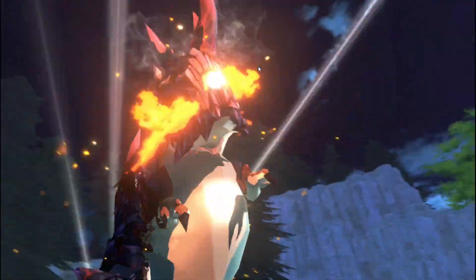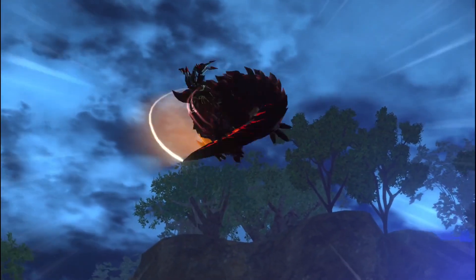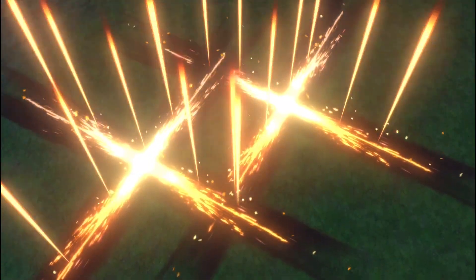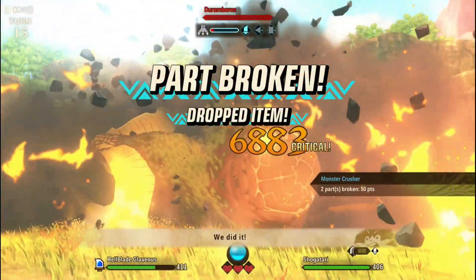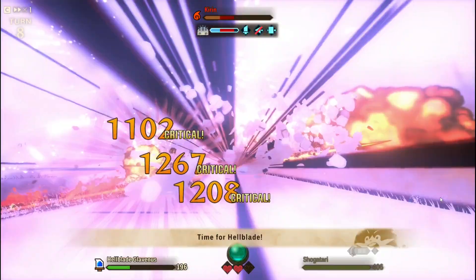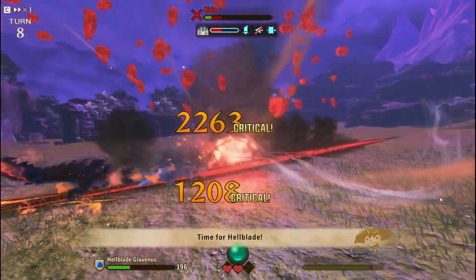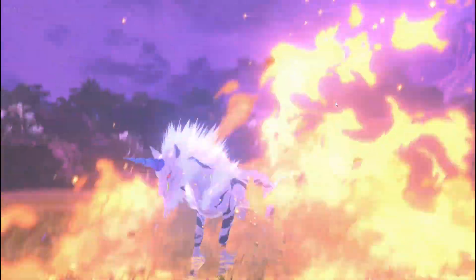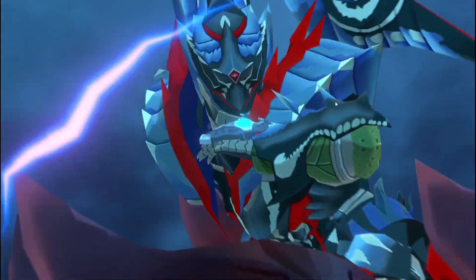I did a couple of testing on different monsties. The first was Doom Barros, because he's weak to fire — I played around with him, and man, Hellblade does hurt. Then I decided to take it up a notch: why not try Kirin? Kirin is weak to fire, and Kirin is an elder dragon — what could go wrong? I was so surprised at the damage that Hellblade Glavenus can dish out onto Kirin.